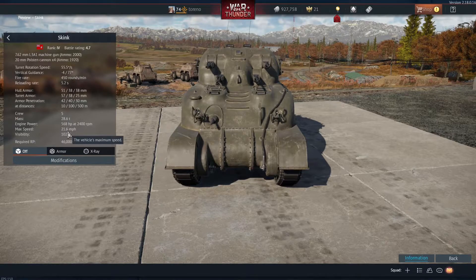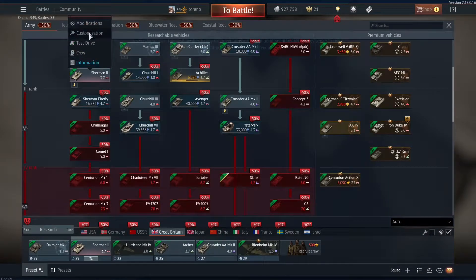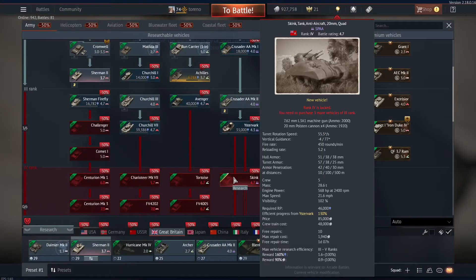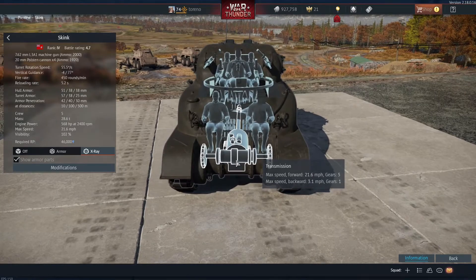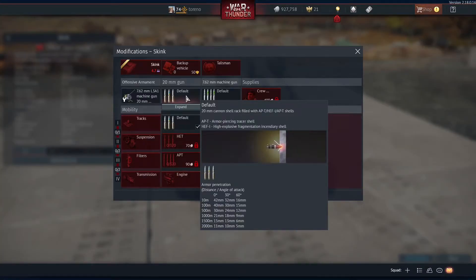Bizarrely, the speed is lower than on the M4A1 — or Sherman 2 in the British tech tree — despite weighing less. The reason is we only have a 568 horsepower engine compared to 620 on the Sherman 2. So while weighing about 2 tonnes more — 30.6 versus 28.6 — and having the weaker engine, the Skink is actually slower, translating to 21.6 km/h forward and 3.1 backwards. But as a self-propelled anti-aircraft vehicle, that's not going to be the end of the world; you shouldn't be dashing about all over the battlefield.